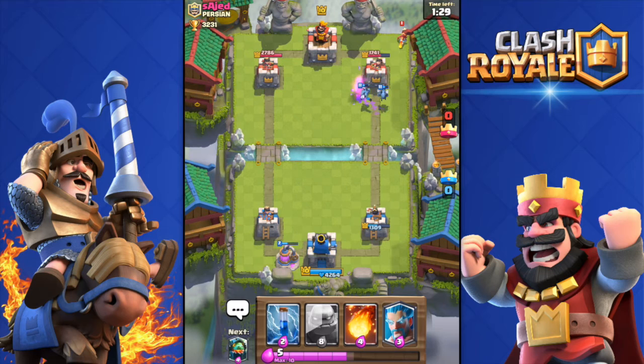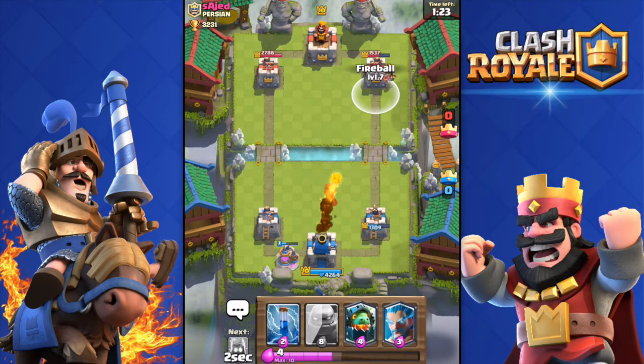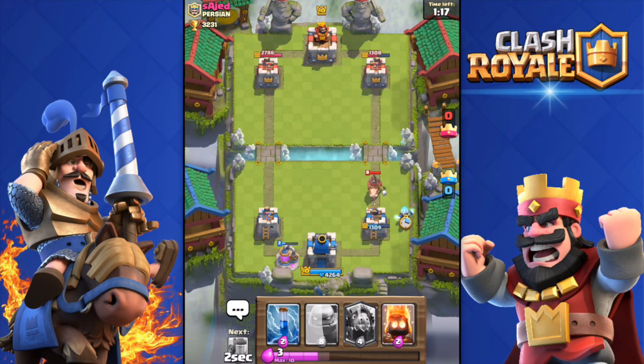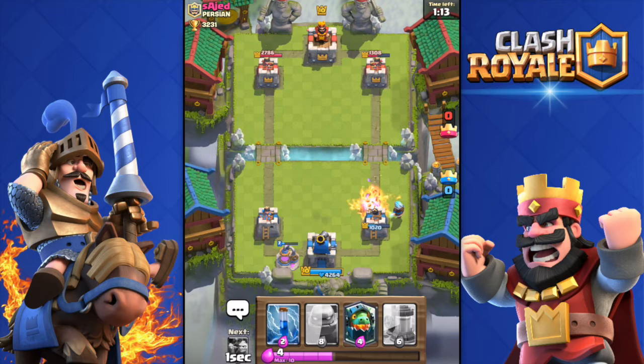He got my collector down to half health. I'm going to fireball his collector and his princess — got his tower down to 1300. He's pushing with a hog rider — I'm gonna throw in that ice wizard to slow him down, and fire spirits take him out. Perfect.